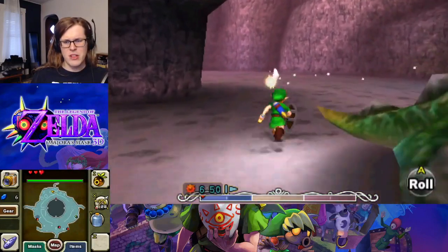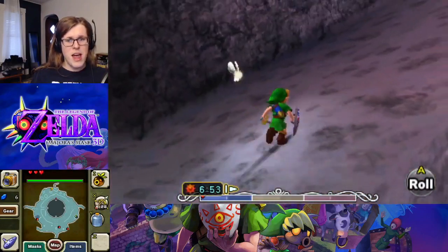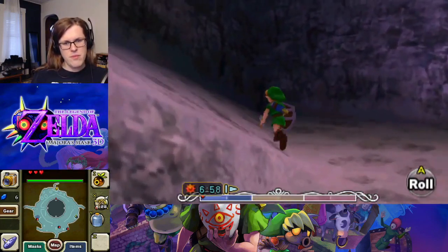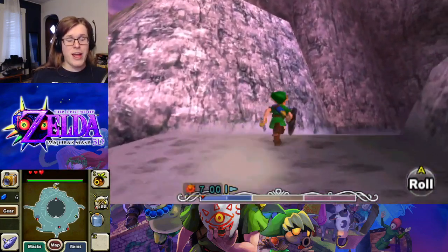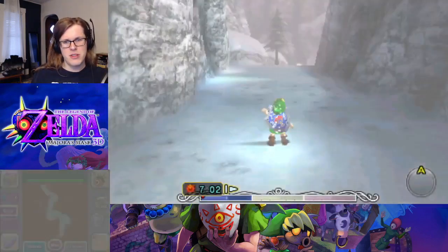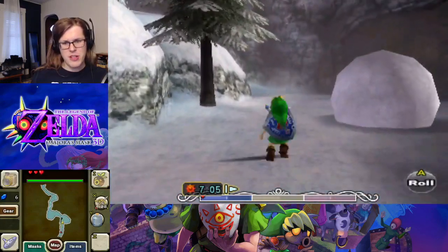Watch out for these Dodongos — nice and big ones. They are a good source of early rupees, because I think killing them gets you 50 each. Or I think the equivalent is like 45. I don't know why it drops either a purple rupee, or like two reds and three blues. Alright, so with that, we got past the first portion here.